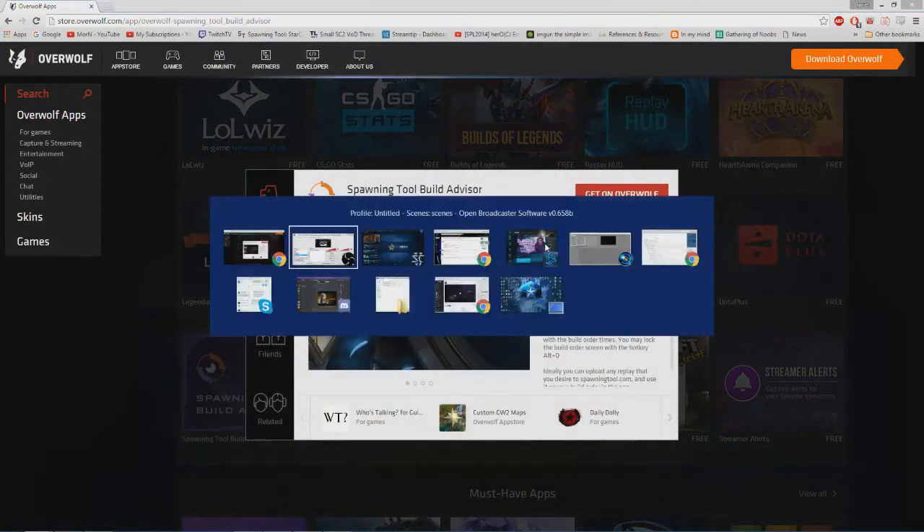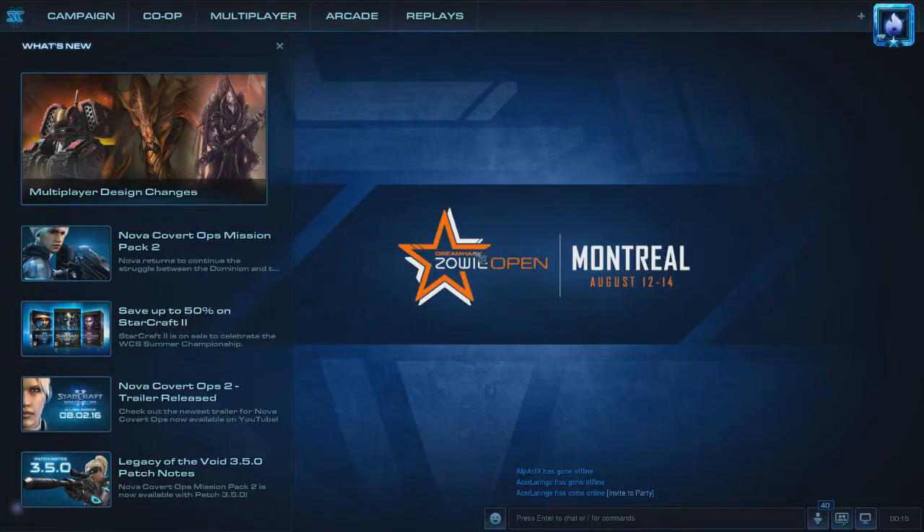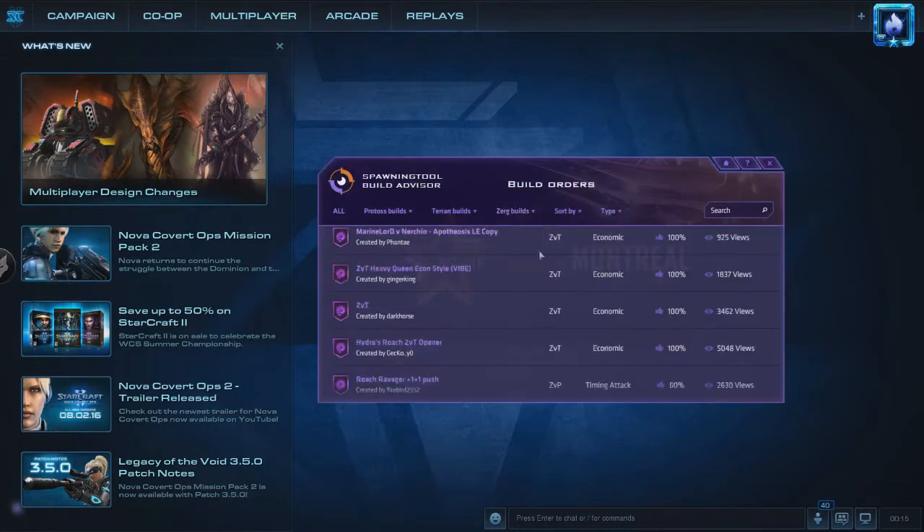The Spawning Tool Build Advisor automatically opens when you launch StarCraft 2, but you can also bring it up by pressing Ctrl+Tab to open Overwolf and then clicking on Spawning Tool Build Advisor.